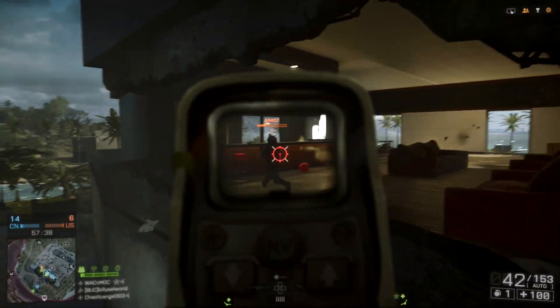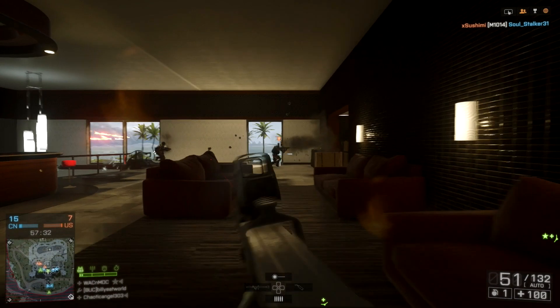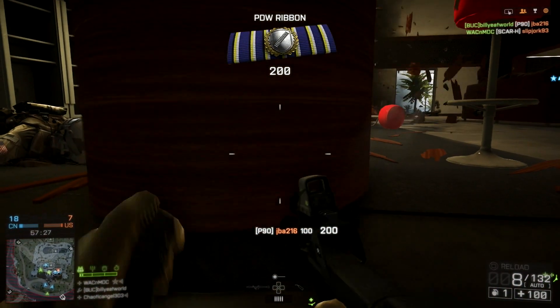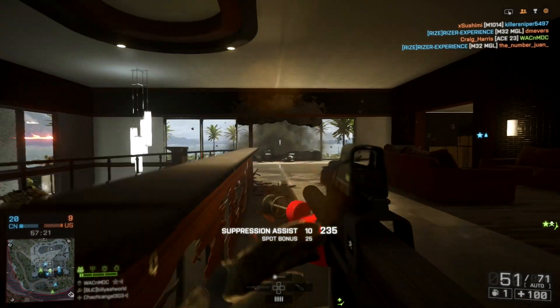There's been countless times where I've been surprised by an enemy and managed to find cover only to have an RGO explode right next to my face a few seconds later. These grenades might exist in the real world but they don't transition well into a game like BF4 because they take the tactical element out of grenades and basically hand out free kills on maps like Locker and Metro.